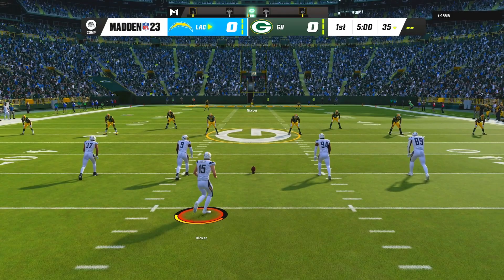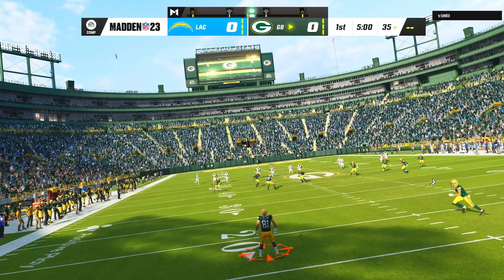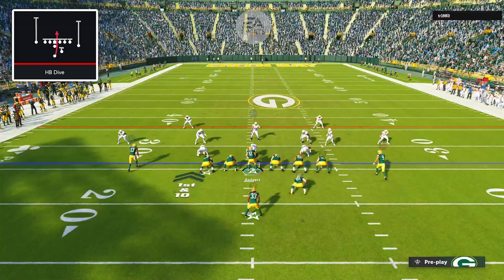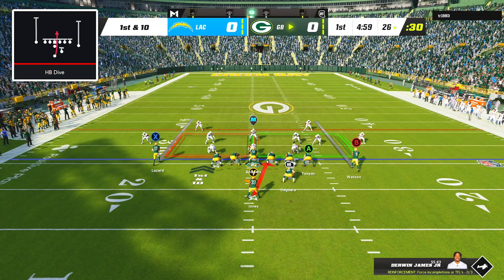Today we're at Lambeau Field taking on the LA Chargers, who between Khalil Mack and Joey Bosa have one of the scariest defensive lines in the league. My opponent came out in nickel 3-3, so I started the game with a halfback dive to take advantage of the huge gaps between his D linemen, and Aaron Jones fought his way for a 5-yard gain.